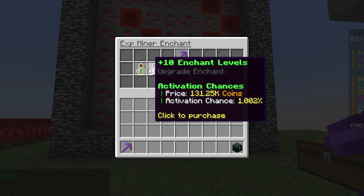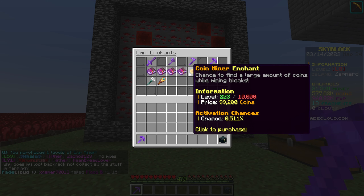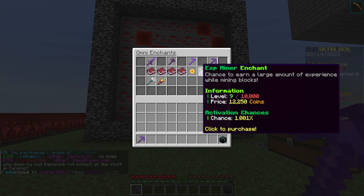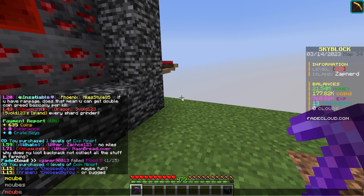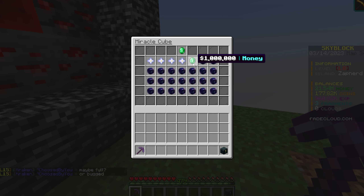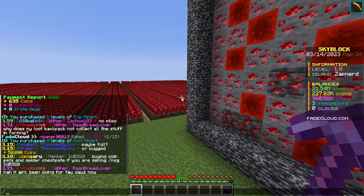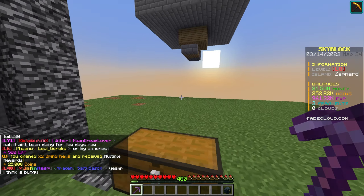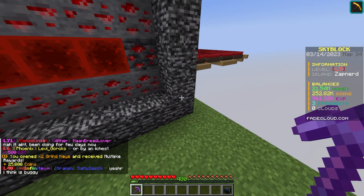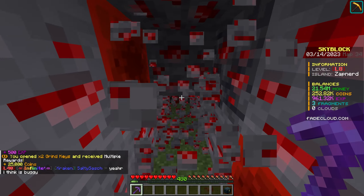Upgrading one level on the enchantment is only a 0.001 increase — honestly god awful. The coin return is still very low and we need to get it up into the thousands. I'll just mine for 10 to 15 minutes off-camera and come back with a good amount of coins and exp, which we can then use to upgrade the ores.